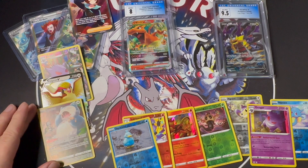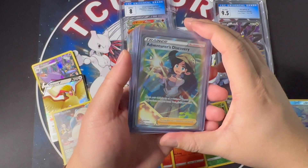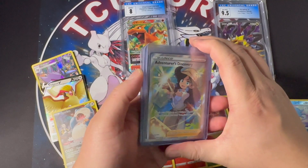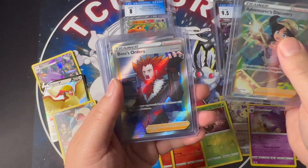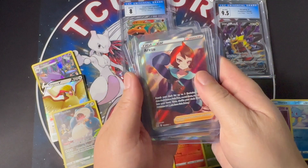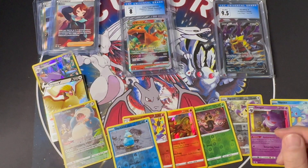We have one, two, three, four hit cards out of eight packs — that's a 50/50 pull rate ratio. Now let's go over the giveaway prize. There will be one winner and they will win all four raw cards. The winner will get Adventures Discovery, Boss's Orders, Nessa, and the fresh card we just pulled — the Arizu trainer card. To enter, all you have to do is subscribe and comment below. In two weeks I will pick the winner. Good luck to everyone — I'll see you guys next time, take care!